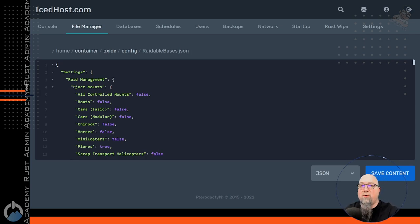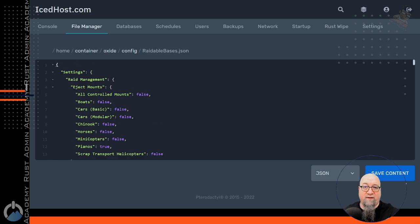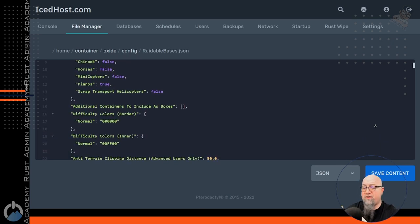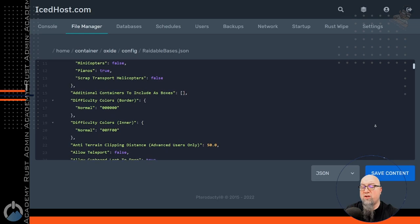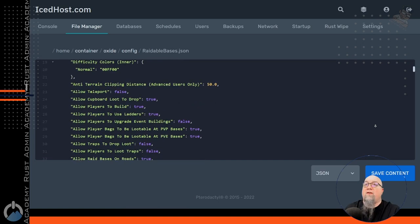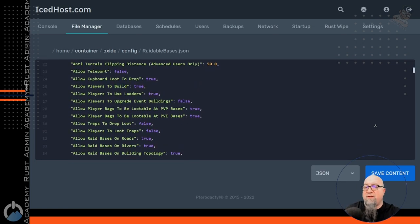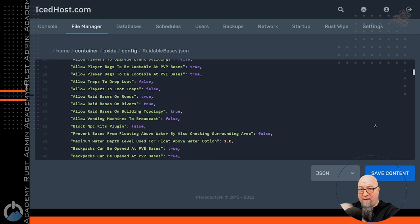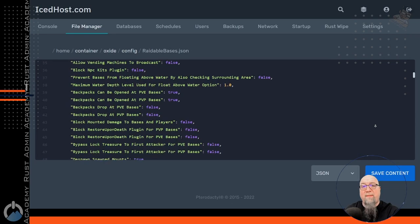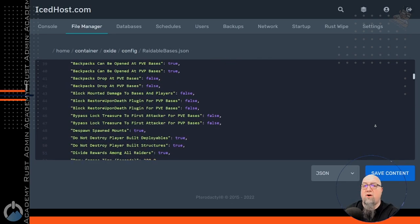Because I know there are people out there that delete all their data files every time they wipe their server — please don't build a big Raidable Bases data file and then delete it on wipe day. You'll be super angry with yourself. So go through the configuration file, and each line is very simple. If you just read each line and decide what you want the plugin to do, you're going to cruise through this configuration file with no problem. It's not difficult — how do you want the plugin to display in chat, what colors, when a Raidable Bases paste happens, do you want it to kick all of the mountables out — horses, boats, whatever is in that location?